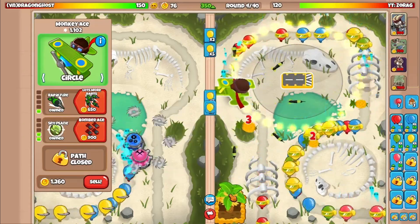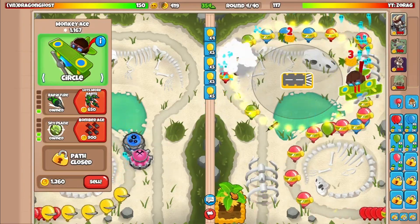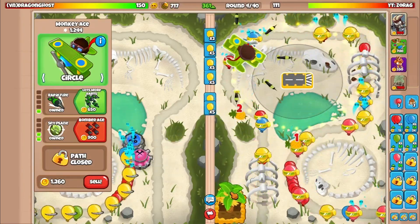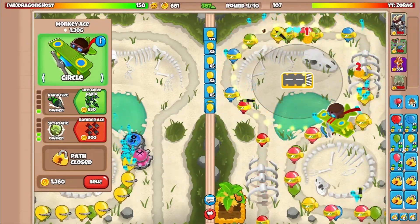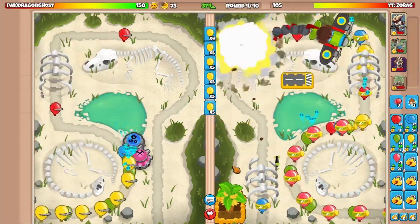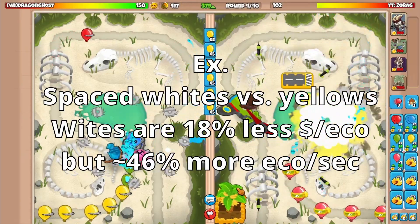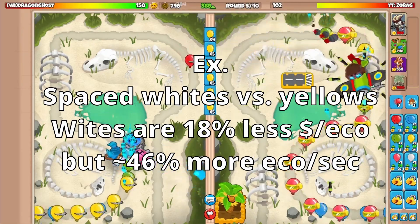Generally, this means you want to send spaced blues, greens, yellows, and pinks. And in some cases, you may also want to send spaced whites, blacks, zebras, or leads. Whites and zebras and leads are a little bit less cost effective, but the percentage of extra income per second they give you is much higher than the extra cost. If the game is going to be longer, this can end up being very worth it.